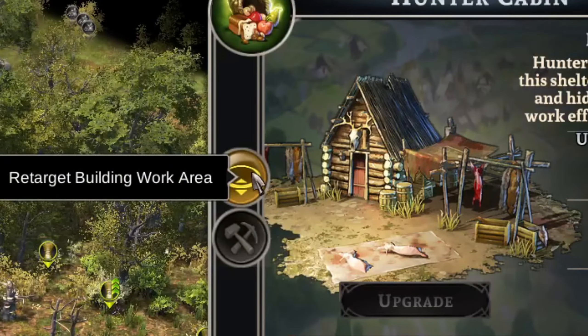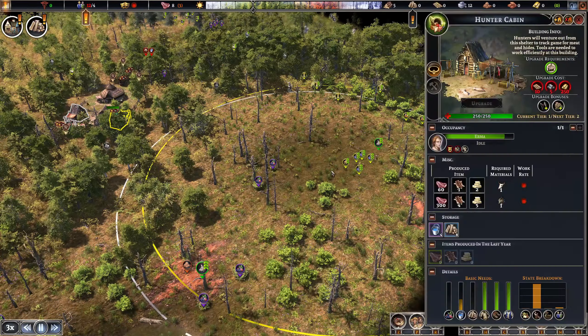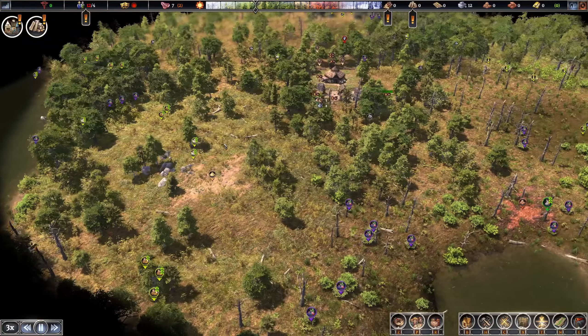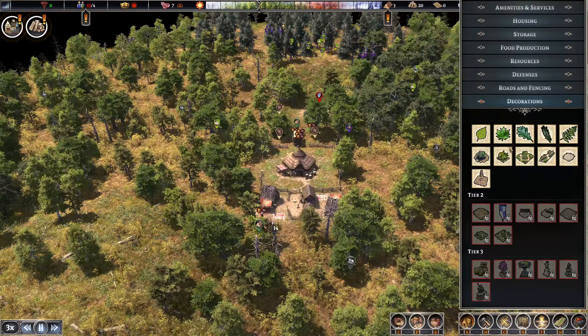Our woodcutter and first house are up. For the second hunter's cabin, make sure you click retarget building work area to designate the area they go and hunt in. I'm picking this general area because I have two deer spawns here — that's really good. If spawns were in separate locations, I'd have a hunter for each. We can also build fishing down here later.